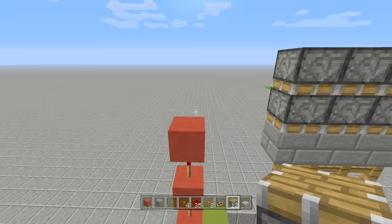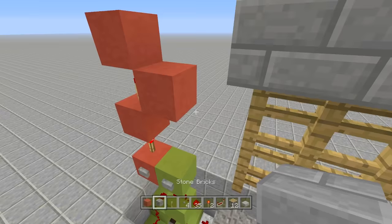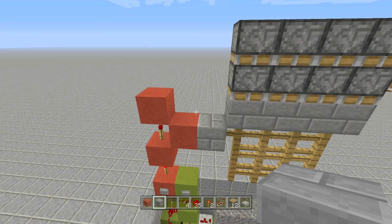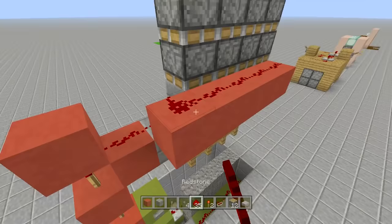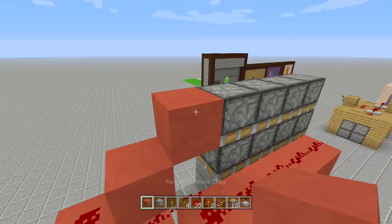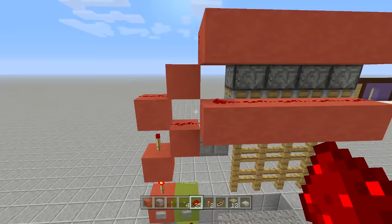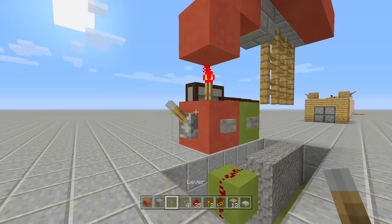Hook the top portion up to the pistons: place redstone here, place a block right above to disconnect it, bring it up one, then wrap it around and place redstone along all of it. When you click the close button, the gate closes; when you click the open button, the gate opens. To lock it, place a lever off the side, flip it down and the gate is completely locked — clicking the open button does nothing. Flip the lever back up to unlock, then you can open the gate again.